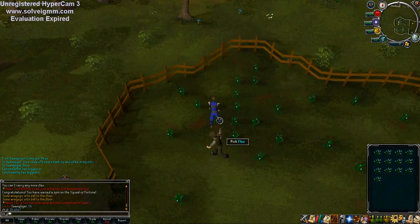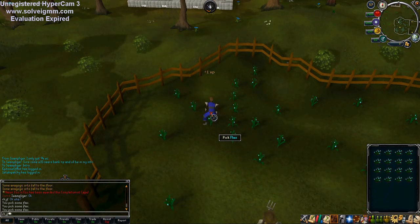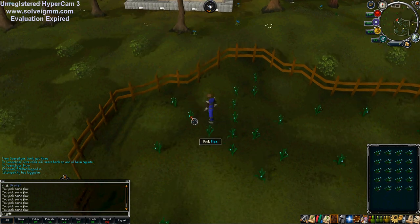I just found the new method on how to get 99 farming for some good profit too — just pick 13 million flax and you'll be there pretty quickly. No, I'm kidding, don't do that, that would take forever.